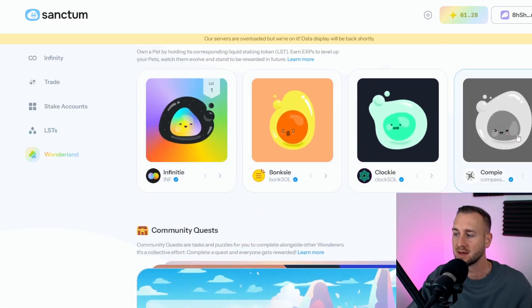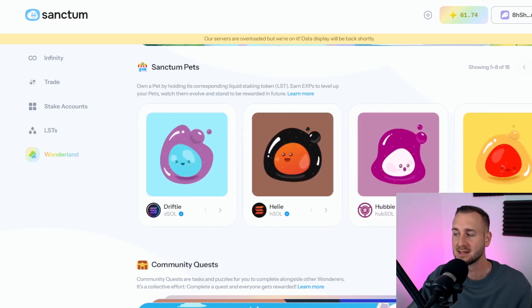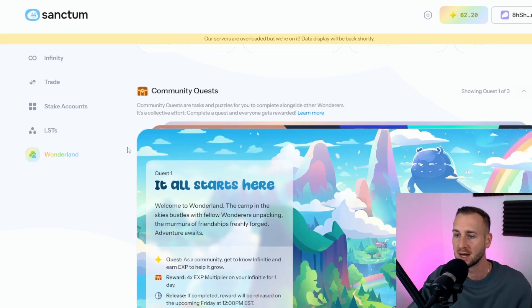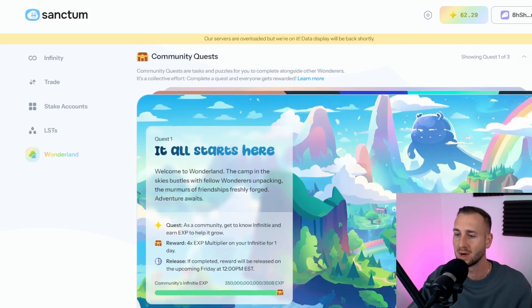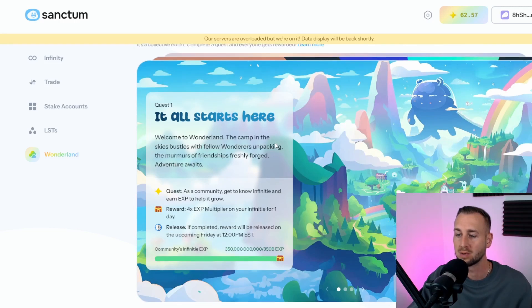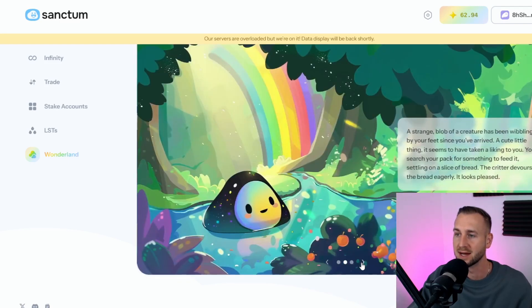On the DApp you'll see a farming and gamification area called Wonderland with various quests, and you'll see the different LSTs that are part of the quest along with their characters. Each of the 18 LSTs in total has its own pet, and you can power up these pets by holding the various LSTs for lengths of time. Quest 1, which ends later today, essentially requires you to hold some INF — the Infinite LST — and I'd suggest getting a basket of others as well to get started.